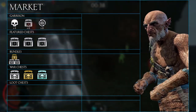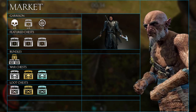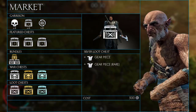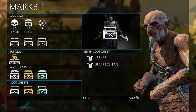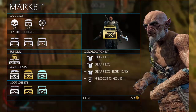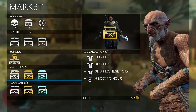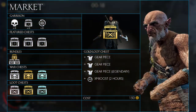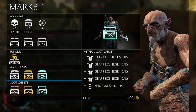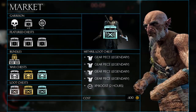The next category is loot chests. These differ from war chests as they reward you with gear rather than orcs. Once again they come in silver, gold and mithril. The silver one costs 500 Mirian and rewards you with two pieces of gear, at least one rare. The gold one costs 150 gold and rewards you with three pieces of gear including at least one legendary, plus an XP boost. The mithril version costs 400 gold and rewards you with four pieces of legendary gear and one XP boost.